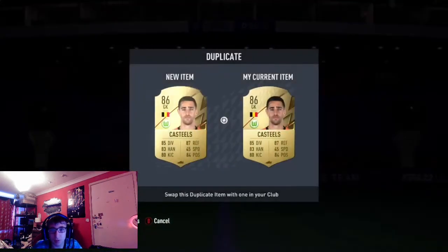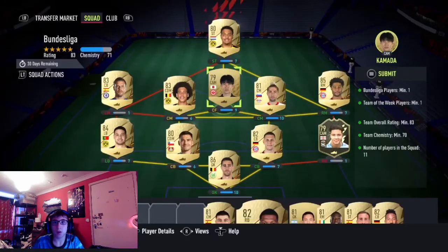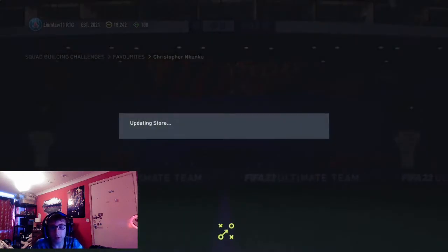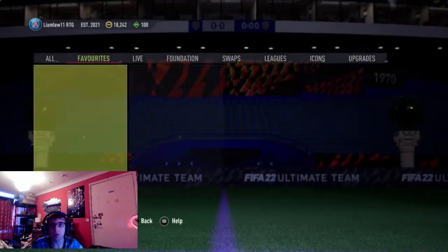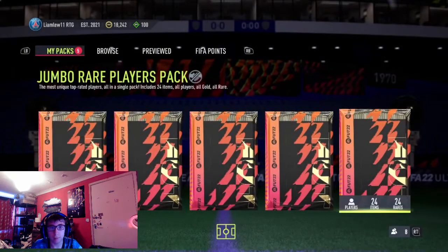We've just completed the 83-rated squad for Christopher Nkunku. I've still got the others to do, which we'll take our time doing. I definitely want that card. It's so cheap. Let's get into the other packs now, and let's quickly get this tradeable pack out of the way.